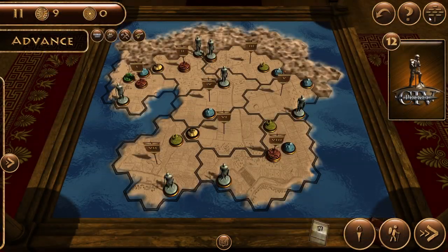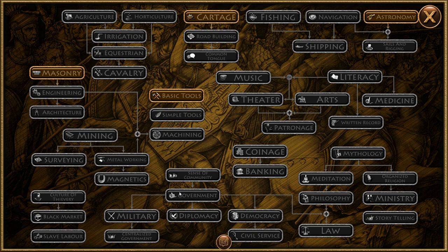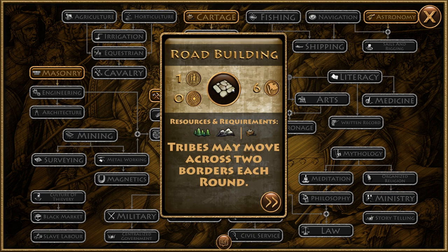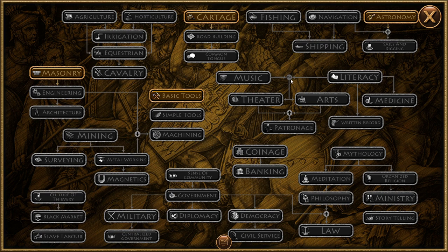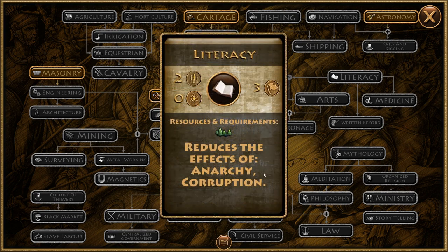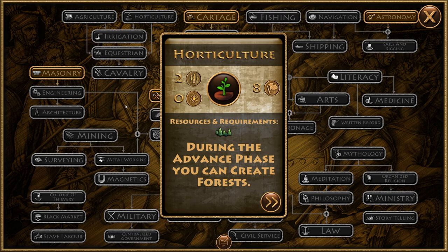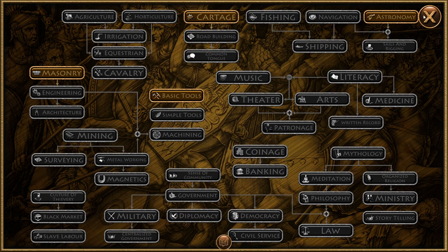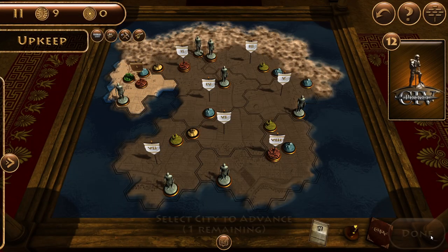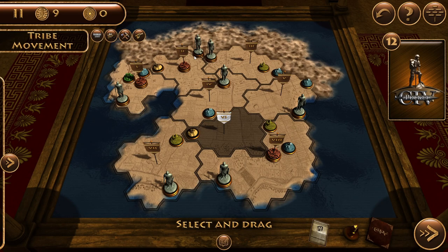For engineering, I'll need three people in this area. After engineering, we want to either work on sense of community - which would need three more people in that area - or start working on road building, which allows you to move around better. I think sense of community is the better choice. Another option would be literacy and then medicine, which lowers the effect of bad events. But for that we need a farm and a forest in the same area. We'll start with engineering and then sense of community.